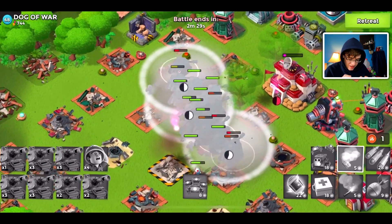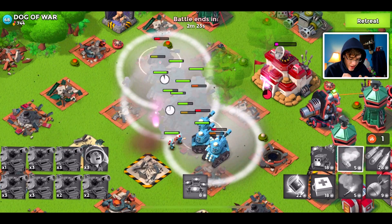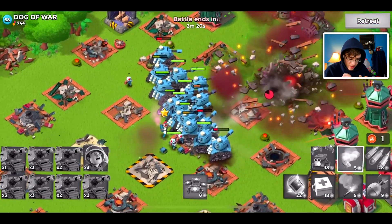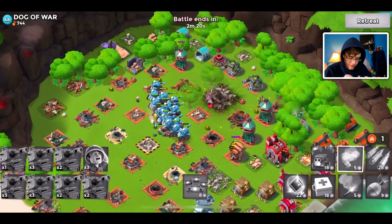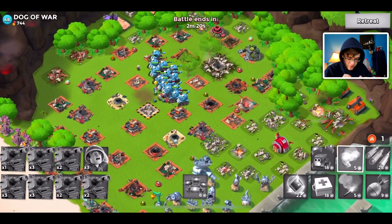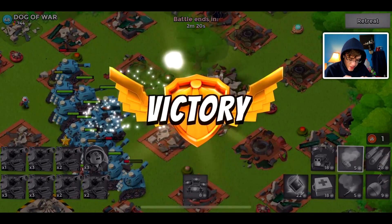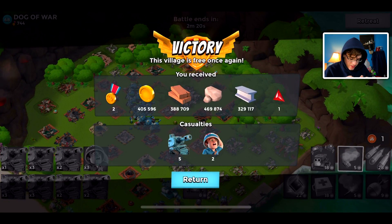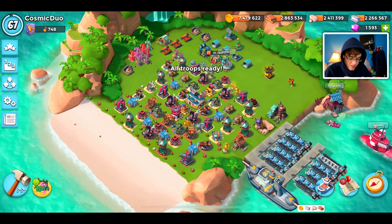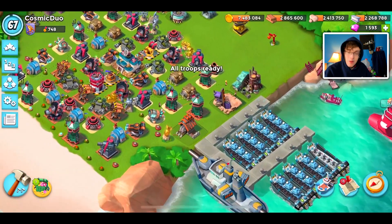The smoke is going to run out in a second — looks like they're all going to fire eventually, but not quite. And we have freed the village people of the Dog of War base! There go the villagers. That's going to be it for today's Boom Beach video — if you guys enjoyed, I'd appreciate a like. We'll see you in tomorrow's video, bye bye!